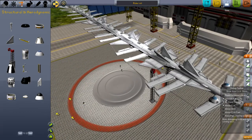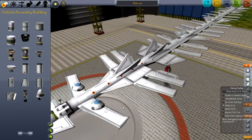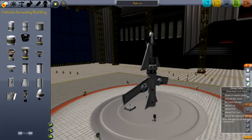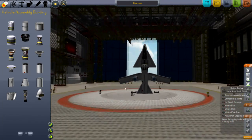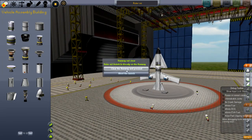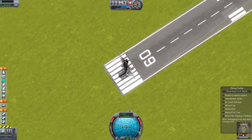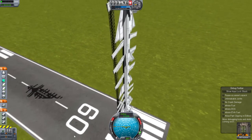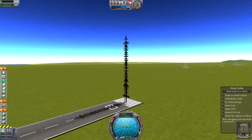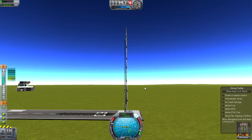I'll show you guys the Mark II version. Here it is — the one without struts, that's the only difference. I'll turn off infinite fuel too, because we have heaps of fuel and it will last a while. Let's launch this thing. Here it is — very pretty. It is taller than all those buildings there, which is cool. Now I'll explain the problem as we go — it has no problem lifting up.